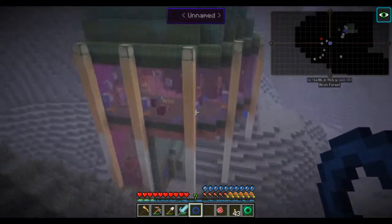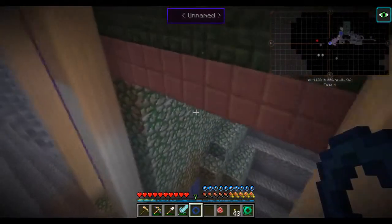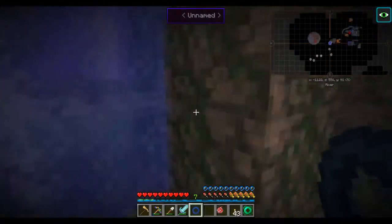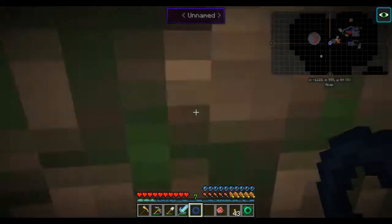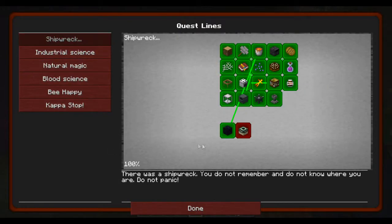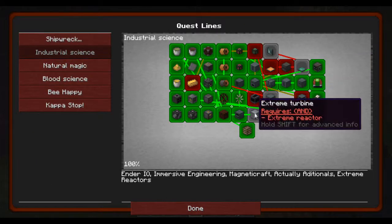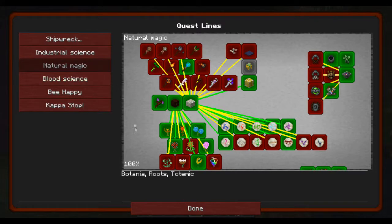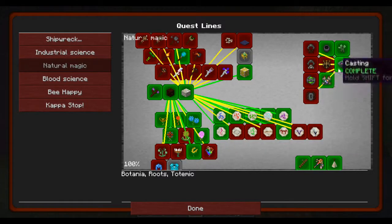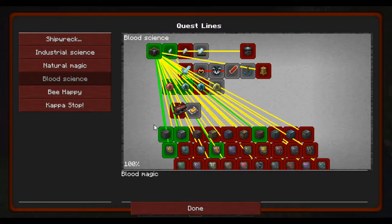And here's the base. Questing wise, I've got almost everything in the first chapter except going to the end, a lot of the tech stuff, all of the totemic stuff — which isn't much — a decent chunk of Botania, a decent chunk of Roots, and very little of the blood magic, all things considered.